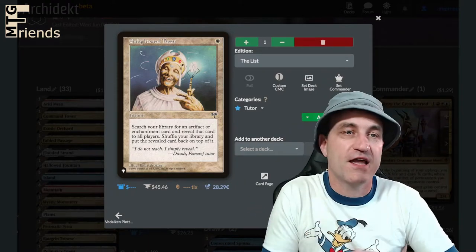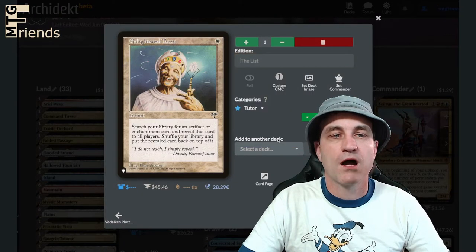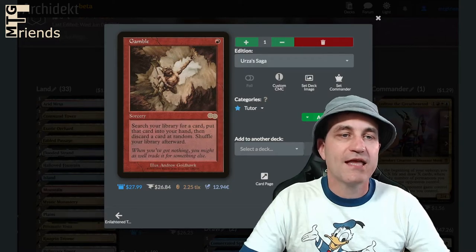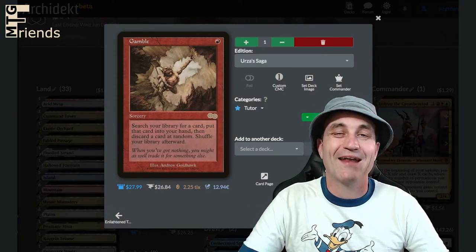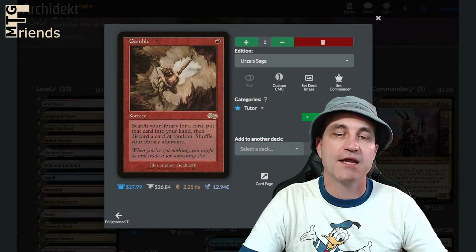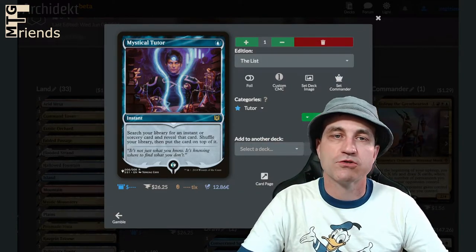We are out of the party favors and into some tutors. Enlightened Tutor — search your library for an artifact or enchantment and put it on top of your library. Gamble — search your library for a card, put it in your hand, then discard a random card. I don't like the discarding part but it only costs one red, and as long as you have a good filled-up hand you should be all right. Mystical Tutor — put an instant or sorcery on top of your library.